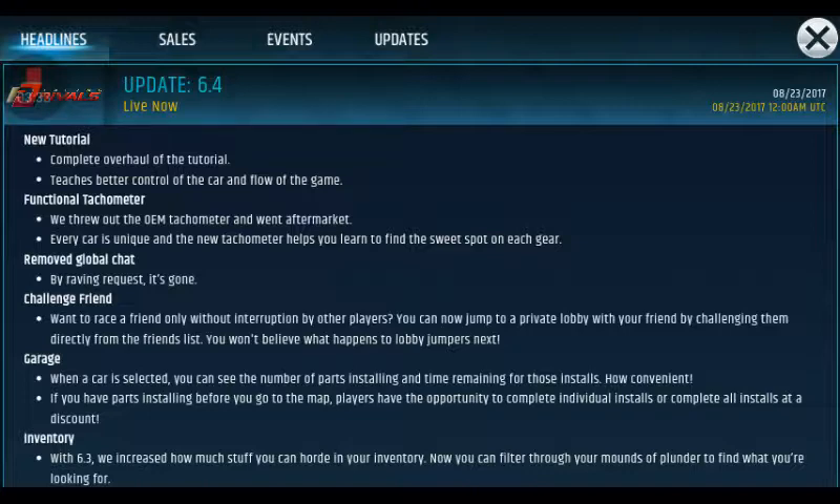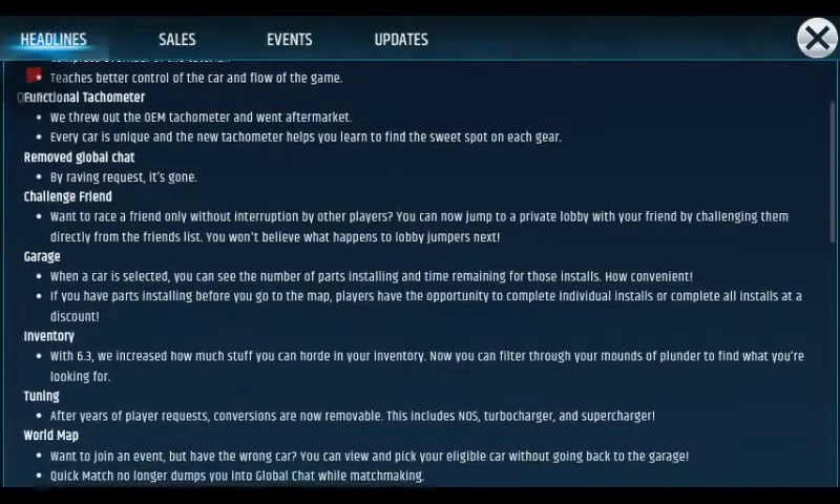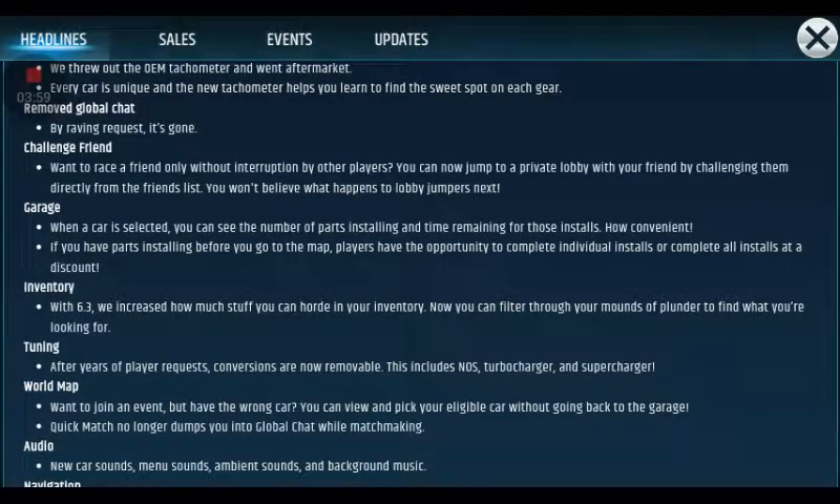Garage: when a car is selected you can see the number of parts installing and time remaining for those installs. If you have parts installing before you go to the map, players have the opportunity to complete individual installs or complete all installs at a discount — always good. Inventory: with 6.3 they increased how much stuff you can hoard, and now you can filter through your amounts of plunder to find what you're looking for. I had a huge mess and other people did too.